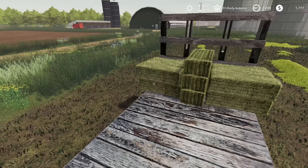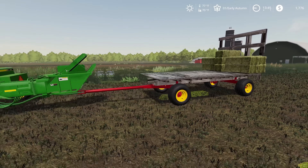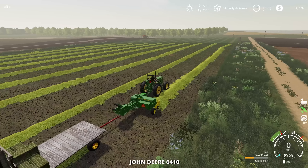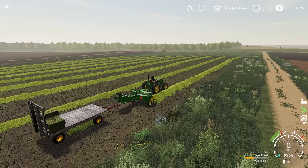It has this auto load trailer that goes with it. This is an edit that TJ Custom Edits released, so the same mod author that released the Royalton map, and this is just awesome. I'm stacking up these small bales here, and I'm going to be able to do something with it. This is an auto load trailer, it works out really cool, and I went with this style. There are a couple different styles of the bale trailer that you could get.